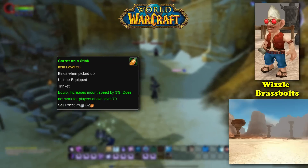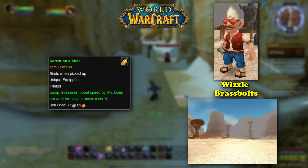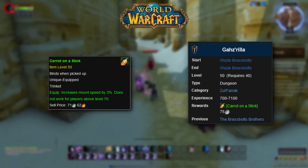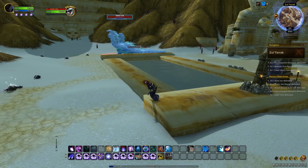To obtain the item, you need to pick up the quest from Whistle Brass Bolts located in the Zone of Thousand Needles. The name of this quest is called Gazrilla, and to complete it, it requires a player to go to the dungeon of Zul'Farrak and kill the Hydra Demigod boss.